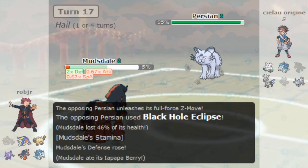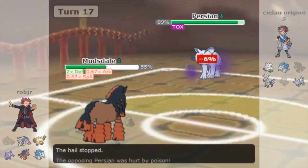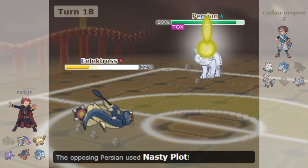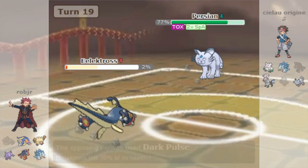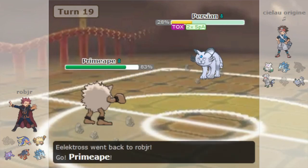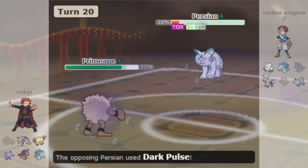Alolan Persian simply didn't do enough to really justify putting on teams in higher tiers. It's got poor damage output even after a nasty plot boost, poor special bulk, and weaknesses to several very prominent physical moves that work against its impressive physical bulk, really leaving it heavily power-crept. In Generation 7 PU, it was at least fast and barely strong enough to work as a nasty plot sweeper thanks to Z-moves, and could potentially run a support set that used Z-Parting Shot to fully heal whatever it brought in, which was pretty cool.